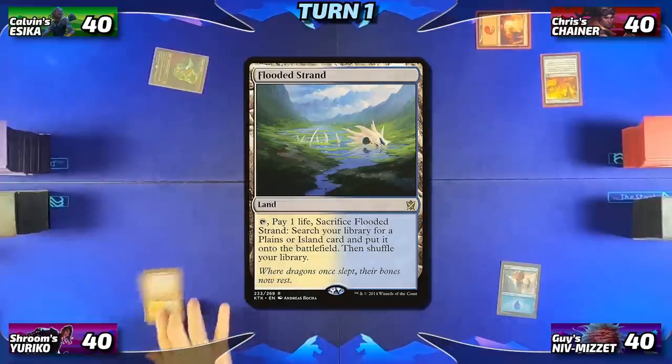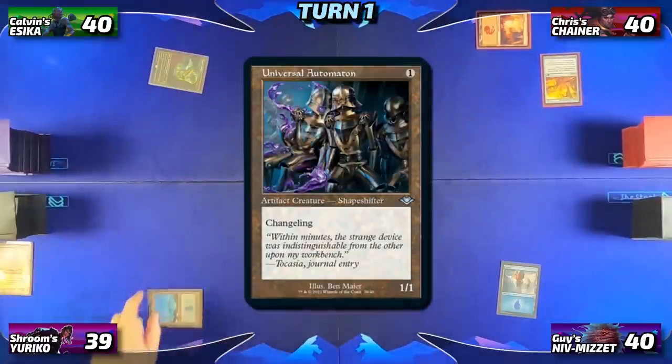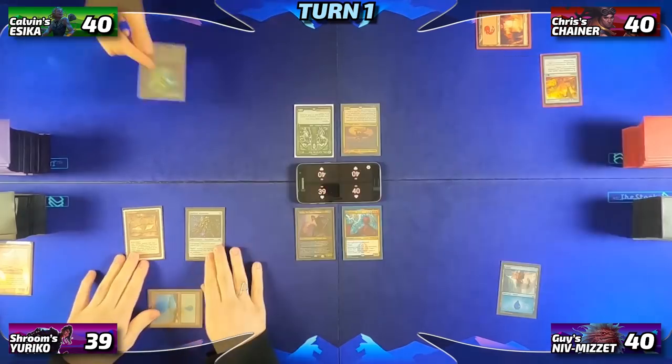Adrian plays a Flooded Strand and fetches a basic Island. He then plays Universal Automaton and Ornithopter and passes. Round two, Calvin will untap, draw, drop a Badlands, and then cast Dockside Extortionist, which resolves and gives him three treasures, ending his turn.